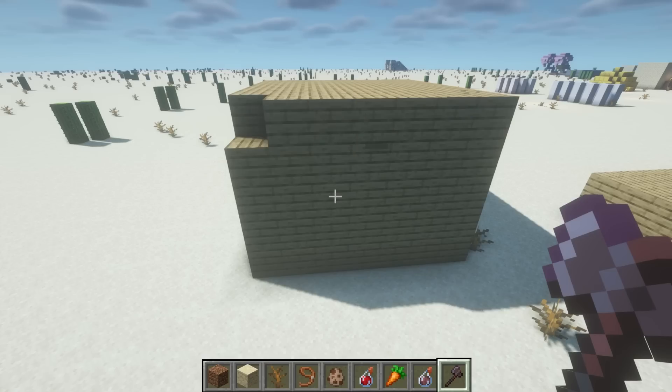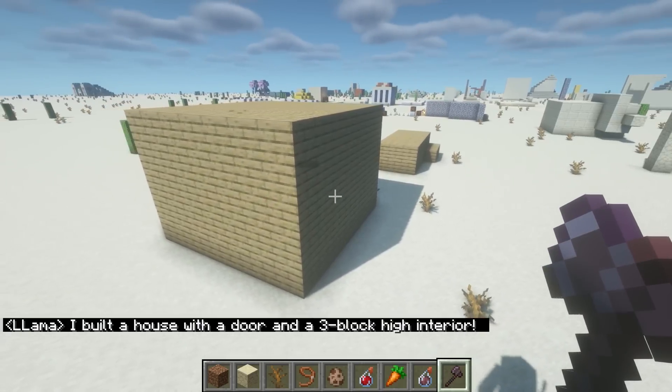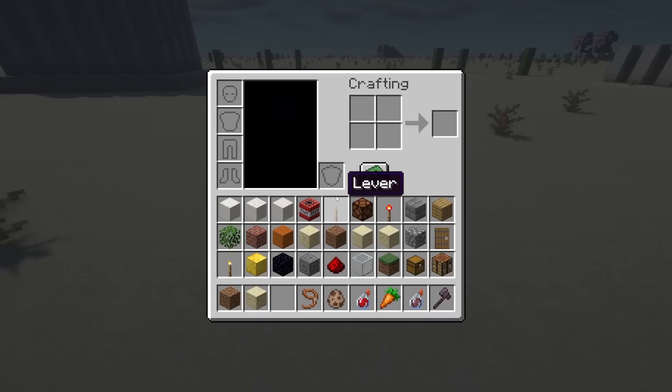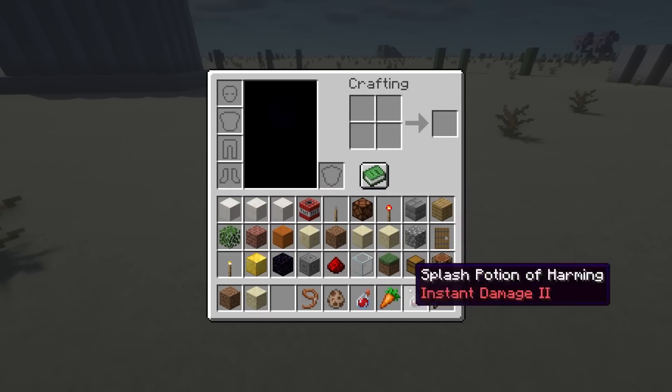The bots can place blocks through other blocks — they don't need a clear line of sight. This is another way that Mind Flayer cheats. They do need to be close enough though. Even though we're in creative mode, I'm still giving them a palette of blocks to choose from rather than the hundreds of available blocks in the game. This keeps them from getting confused and doesn't eat up their context space.